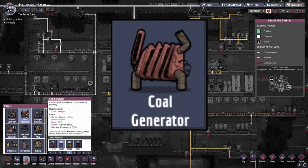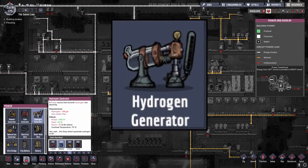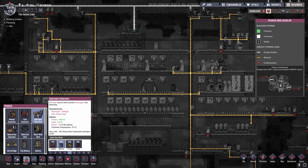The coal generator produces 600 watts of power, but it also produces carbon dioxide and heat, so more often than not you're going to want to contain it in a cold biome environment. The hydrogen generator produces 800 watts of power but requires hydrogen to run, which you can obtain from your electrolyzers. There's also hydrogen available in certain pockets in the environment, but it's very hard to harvest. Getting a stable supply of hydrogen to run a generator can be a bit of a challenge, so this is not generally one of the most efficient methods of generating power.